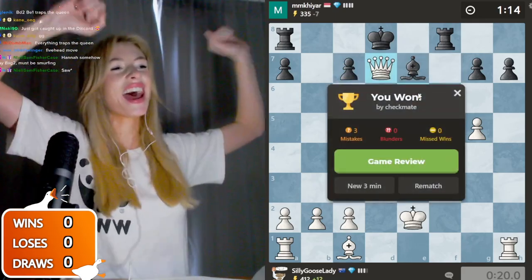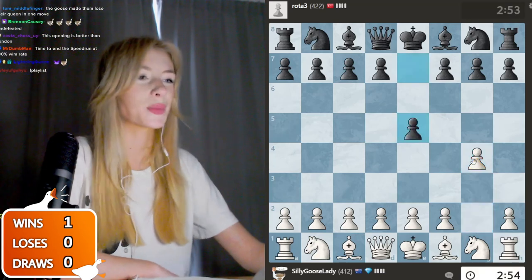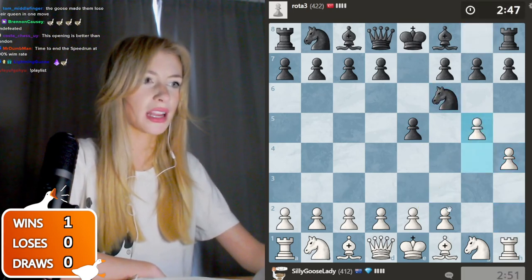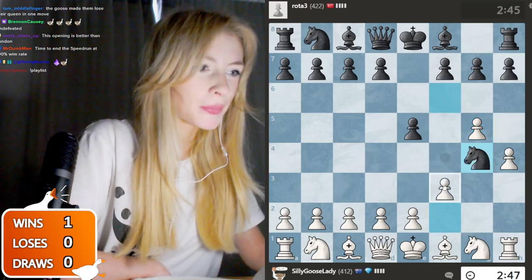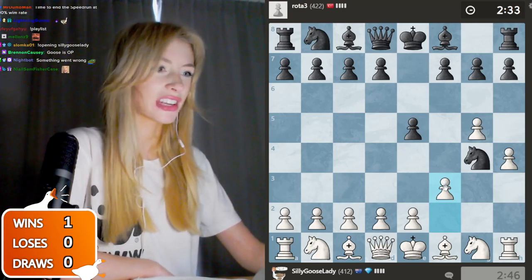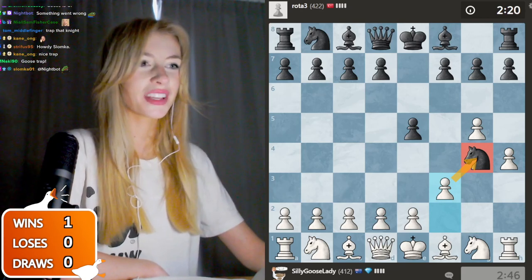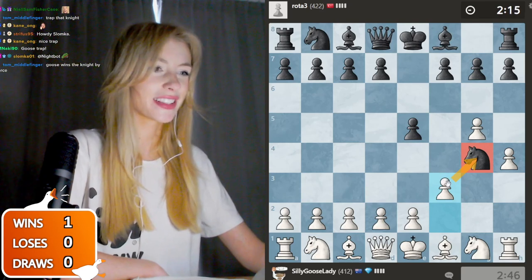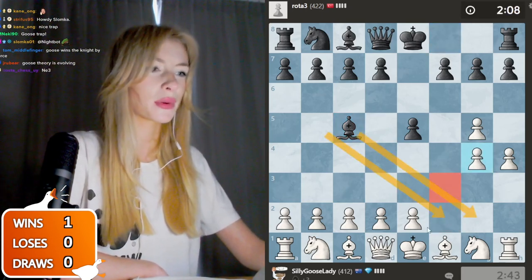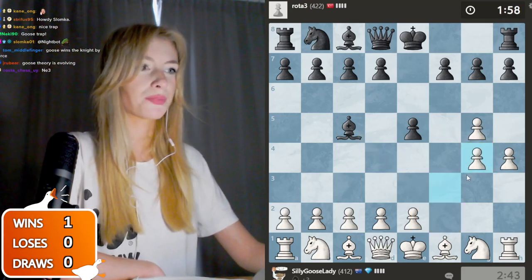We're in game number two, getting the white pieces again — goose opening only! They go e5 and we go h4, g4. Wow, this person's playing the exact same thing. This is the trap that 100% of my opponents so far have fallen into — getting their knight trapped on g4. It's got a 100% knight trap rate in this opening. We've already won the knight — they wanted to try and checkmate me with this bishop with the knight defending it, but because I take the knight, the bishop check isn't going to achieve much.